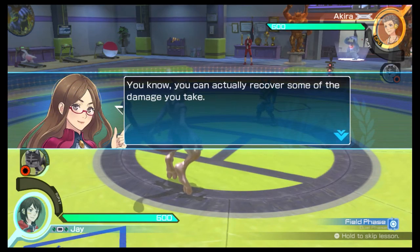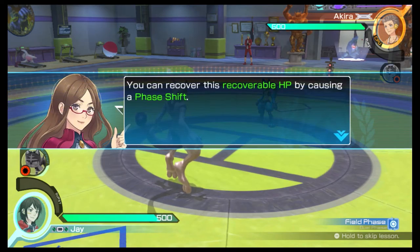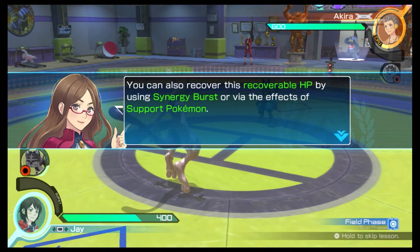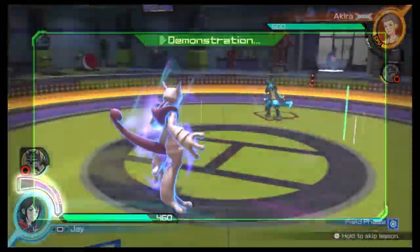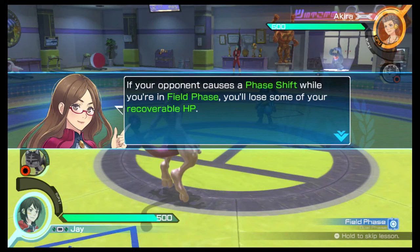You can actually recover some of the damage you take. When you take damage, the dark green section shown is recoverable HP. You can recover this recoverable HP by causing a phase shift, using Synergy Burst, or via the effects of support Pokémon. During Synergy Burst, you will gradually recover your recoverable HP. Keep in mind that you can also lose recoverable HP — if your opponent causes a phase shift while you're in field phase, you'll lose some of your recoverable HP.